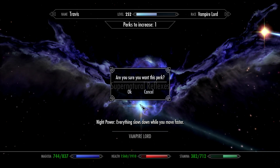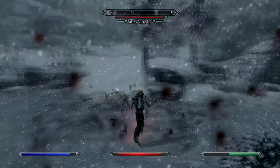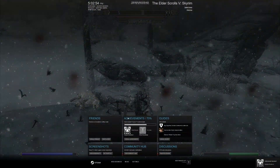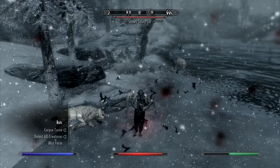Supernatural Reflexes — there's that. And just any second now we should be getting the achievement: Vampire Mastered. Acquire 11 Vampire Lord perks. 53 out of 75, or 70% completion. That's awesome.